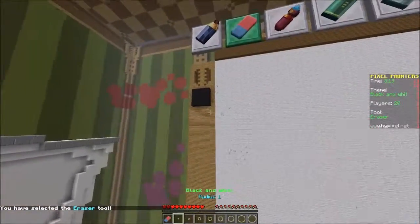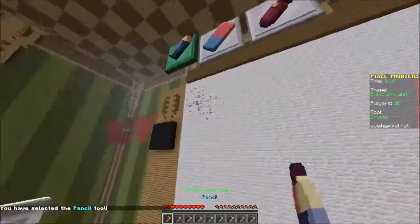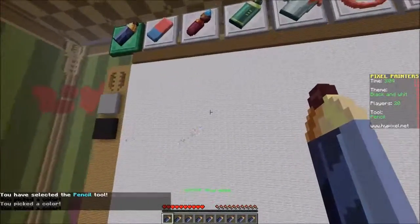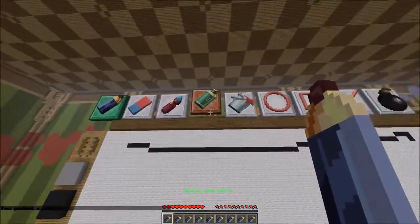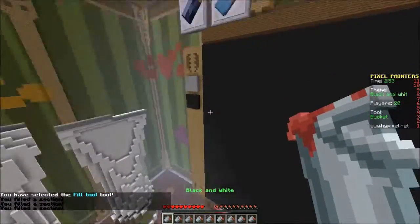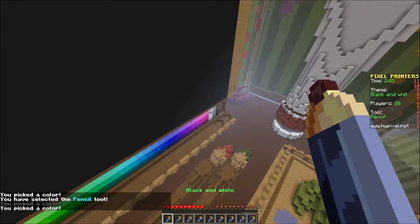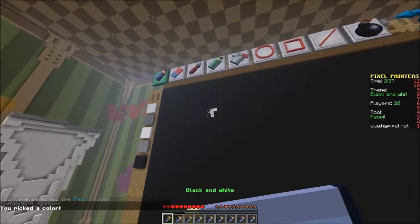Okay, so obviously you choose something like black. And oh no, that's black there. How do I change the... Oh cool. And then I'd get my white on a pencil. I'd get white, and then I'd just do like a starry night or something? I have no idea.